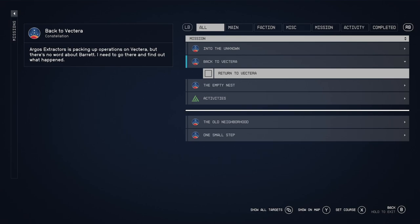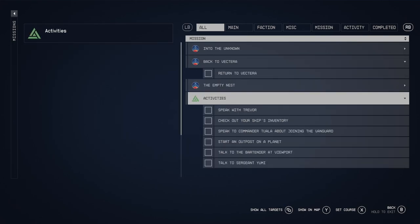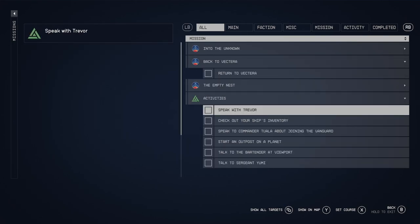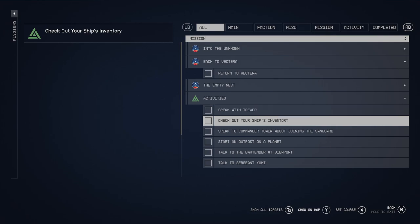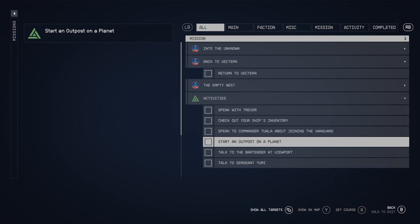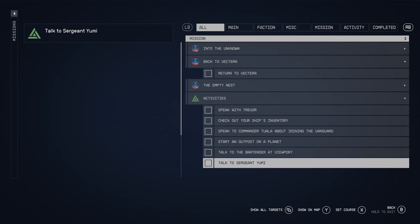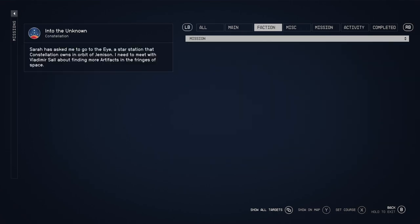I'm guessing this would be a good one to start first, but I want to see the activities first. Speak with Trevor — I don't know who Trevor is. Check out your ship's inventory — I've already done that. Speak to Commander Tuala about joining the Vanguard. Start an outpost on a planet. Talk to the bartender at Viewport, and talk to Sergeant Yumi.